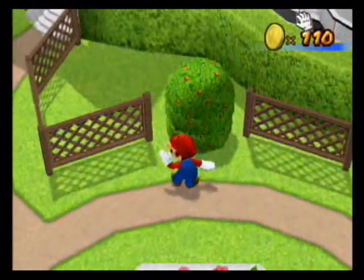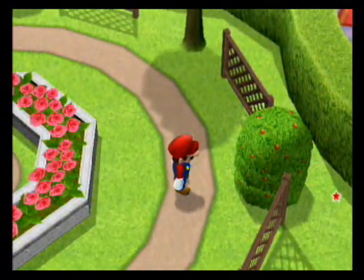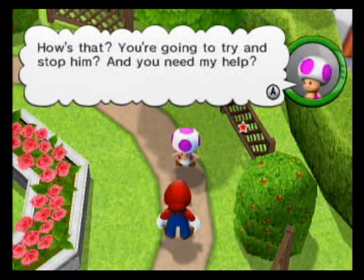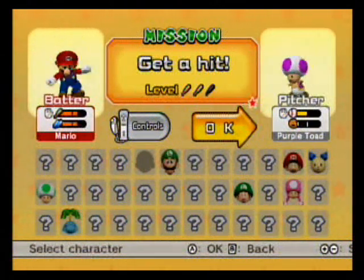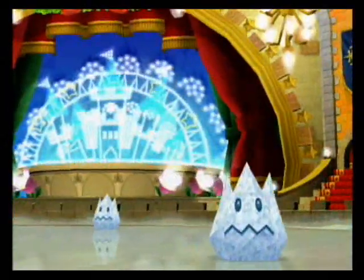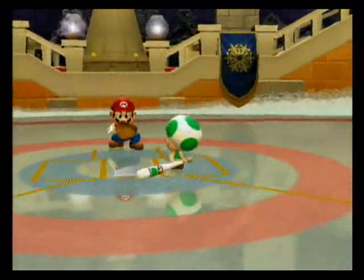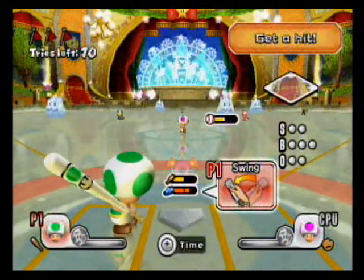Let's keep searching these bushes for more money - ten coins there. Oh, one more bush is moving! Another toad: 'Somebody help me! You're going to try and stop Bowser Jr.? You need my help? Okay, let's take my test.' Another scout mission - get a hit! I'm just going to use the toad friend for this one. Some of these missions aren't really that difficult, which is kind of demeaning. The predecessor was much harder at recruiting players. All I have to do is get three hits in ten tries.